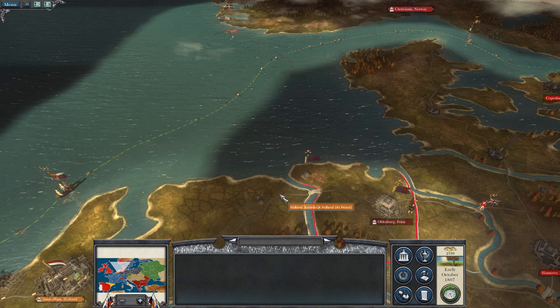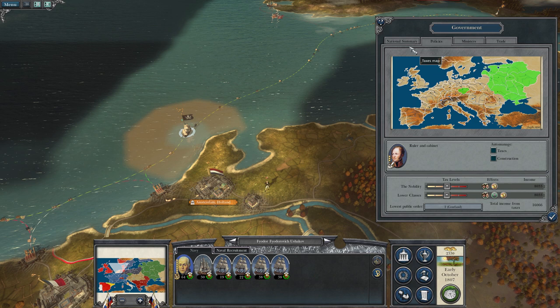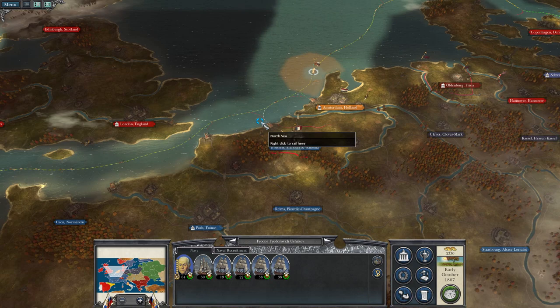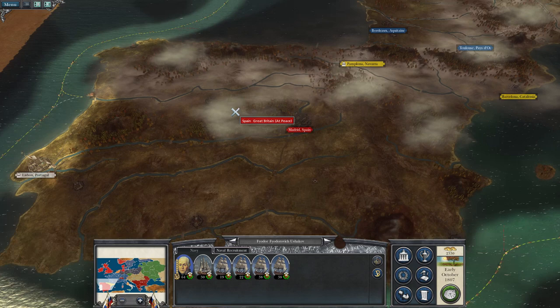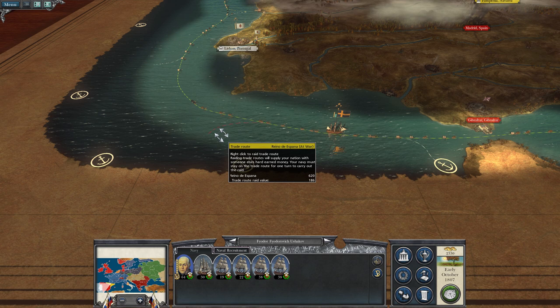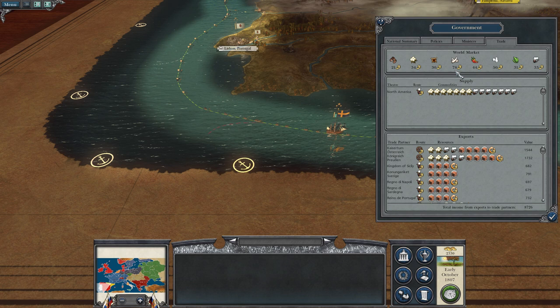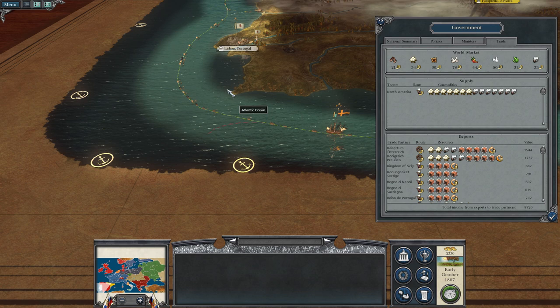I'm considering completely removing my navy. Looking at the national summary, it's not that much upkeep, but those resources in troops would do a lot better. Alternatively, we could be bold — the British hold most of Spain and their important ports, so the Spanish fleet is more or less gone. I'm wondering if I should bring this fleet down there. We could start trading in ivory, which is worth 78 — twice as much as cotton and tobacco. There's also sugar down there.